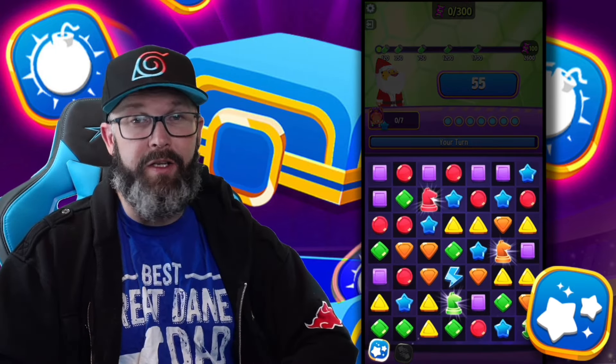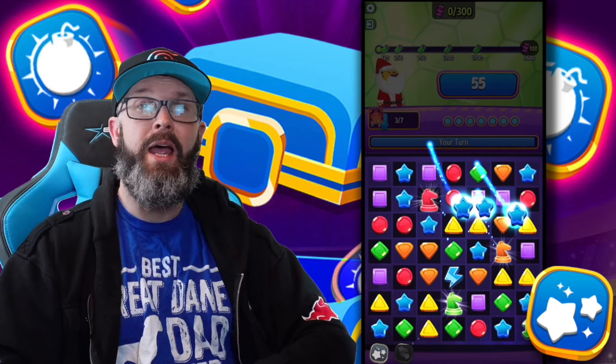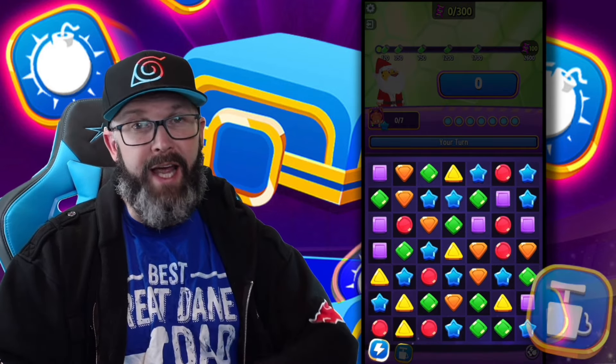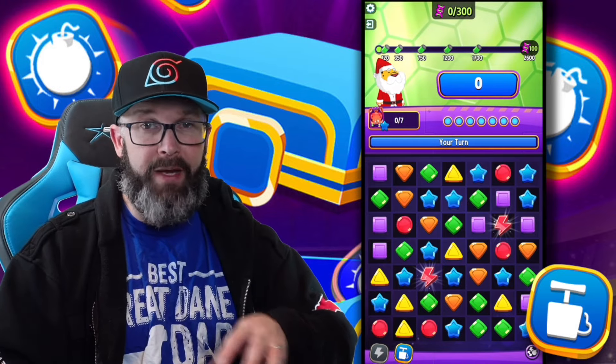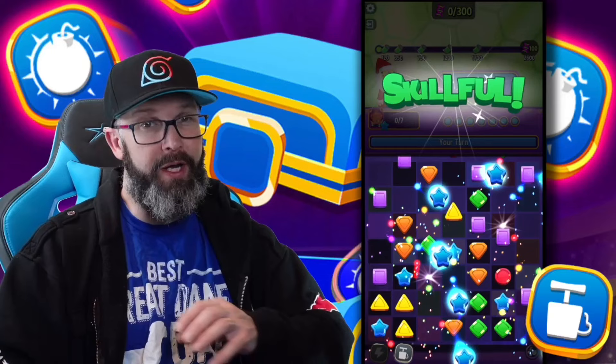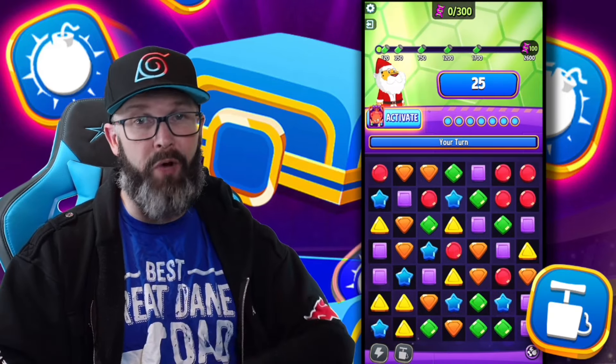Star Maker is just how it sounds — this will cast some extra stars on the board and hopefully allow you to fill up that booster. Last but not least, we have Detonator, and this will explode all special tiles on the board. Remember when I said Lightning pairs up with some pretty good perks? Well, this is one of them right here.